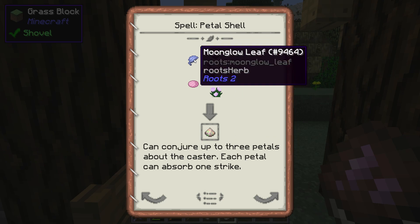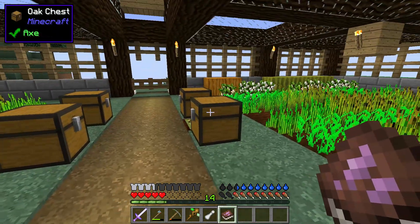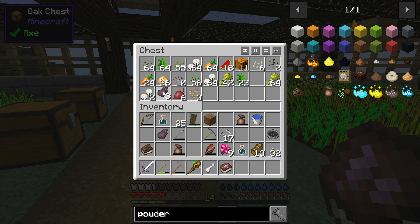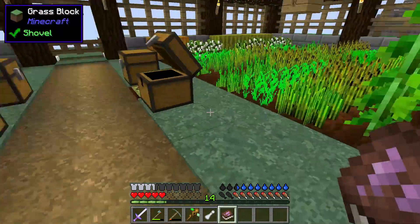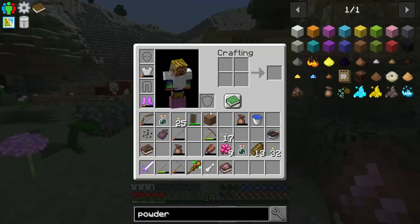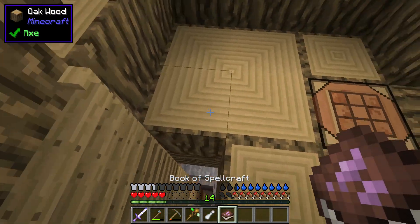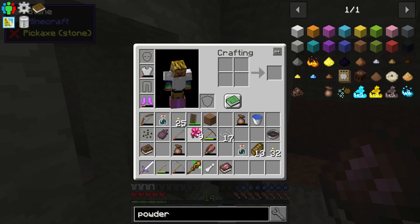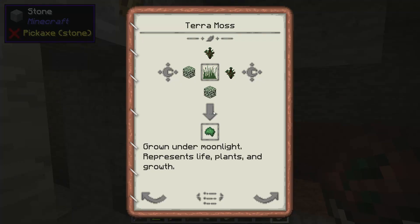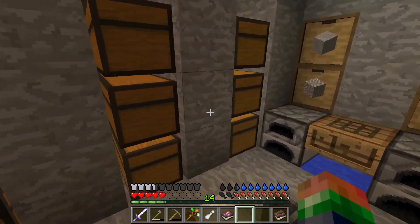While that one goes, there's one other I'd like to try today — the Petal Shell. It needs Persica Bulb, Moon Glow, pink dye, and peonies. Let's grab a Persica Bulb — I've got a couple — and we need some melon seeds, some pink items, and we'll need to see what Moon Leaf is. Moon Leaf needs oak leaves and birch. We're going to be out of birch here soon.